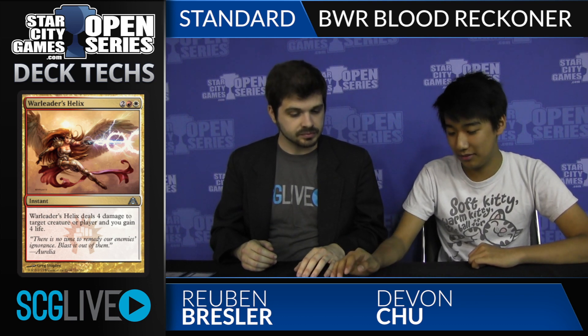If they play a Sire of Insanity or anything like that - being able to take out the four-toughness guys like Sire of Insanity. And if you want to try to activate your Blood Baron's ability and get it up to Divinity of Pride size, you can do worse than have War Leader's Helix.